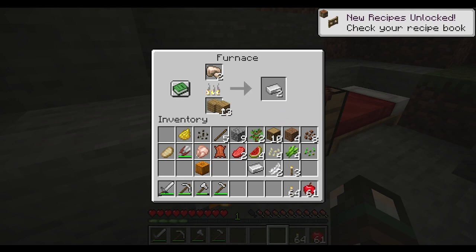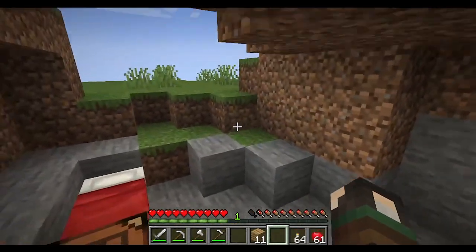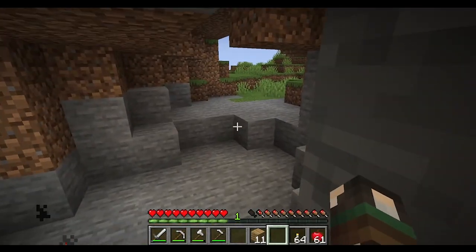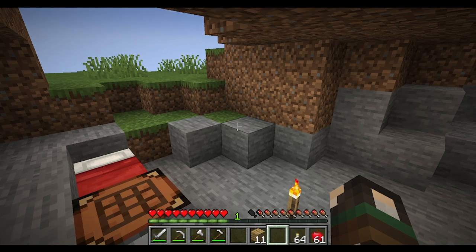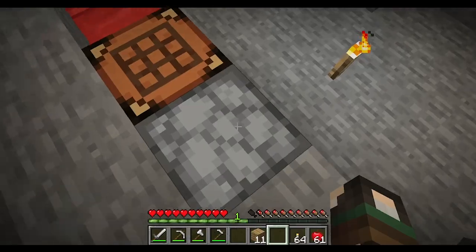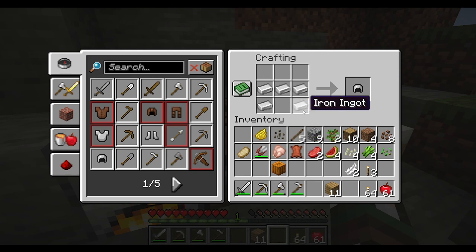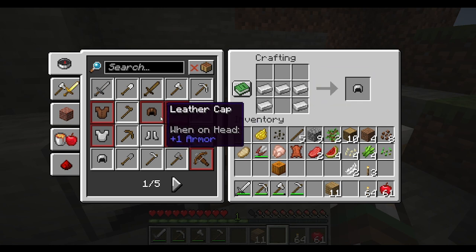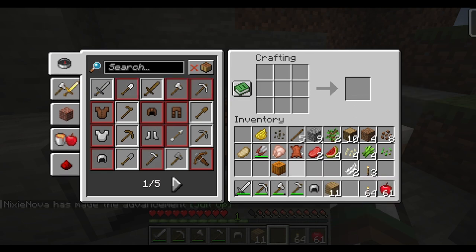When you harvest, eat, make things, or kill creatures you gain experience, shown in the experience bar under your hearts. You can make leather armor, iron armor, gold armor, and diamond armor. Each piece has a specific crafting shape on the crafting bench.